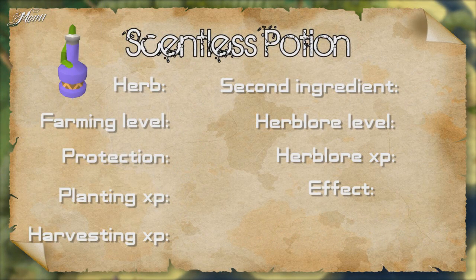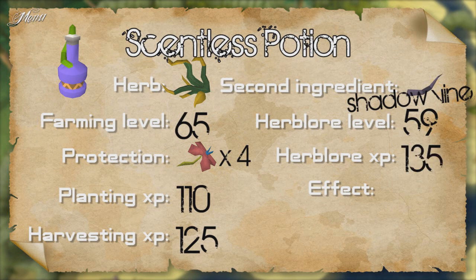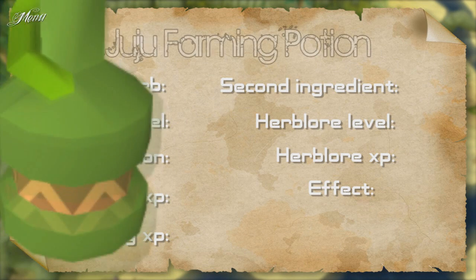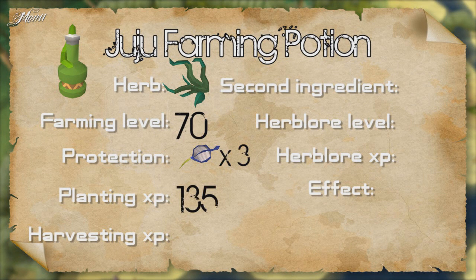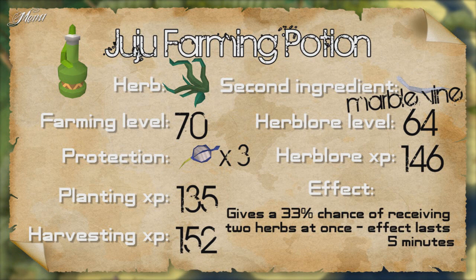The scentless potion uses the herb Argway, requires 65 Farming, 4 red flowers to protect, and gives 110 Farming XP for planting and 125 XP for harvesting. The second ingredient is the shadow vine — requires 59 Herblore to make and gives 135 XP. When you drink this potion, all traps you lay while hunting are considered smoked, speeding up your training. The effect lasts 5 minutes. The Juju farming potion uses the herb Uguna, requires 70 Farming and 3 blue flowers, giving 135 XP for planting and 152 XP for harvesting. The second ingredient is the marble vine — requires 64 Herblore and gives 146 XP. Drinking it gives a 33% chance of picking 2 herbs at once at any herb patch. The effect lasts 5 minutes.